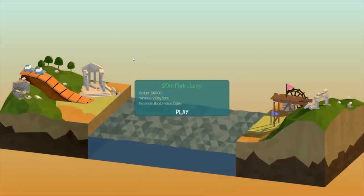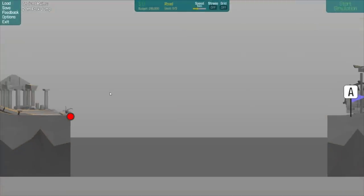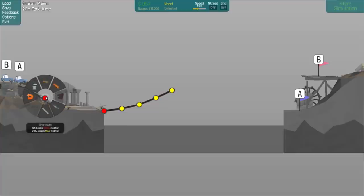Interesting — we got a 20-meter fork jump. We can use wood, pistons, and cables. Essentially, what we have to do: let's see which one goes first. We got to make this one go to A, so we need something that can jump lower, and then a piston to pull it up to jump to B. That's what I'm getting at anyways. I don't know if that's exactly how to do it, but we're going to try it. We can't even use steel? Are you serious? This is going to be fucking difficult to say the least.